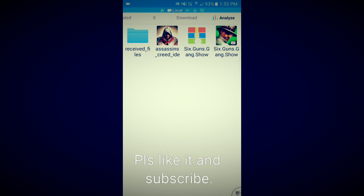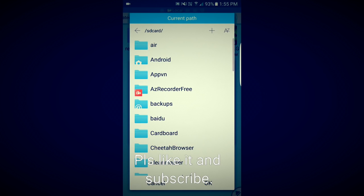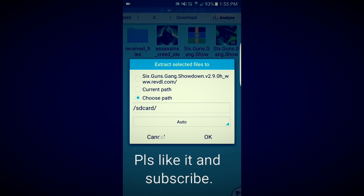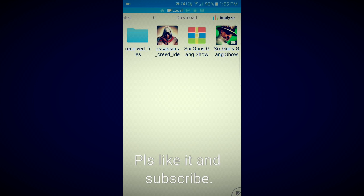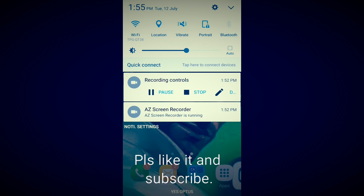Let me show you again: highlight the file, hit the three buttons on the right-hand side, extract the file, choose the path — SD card, Android, OBB — and press OK. If you don't press OK it won't work. After you've done that, go home.